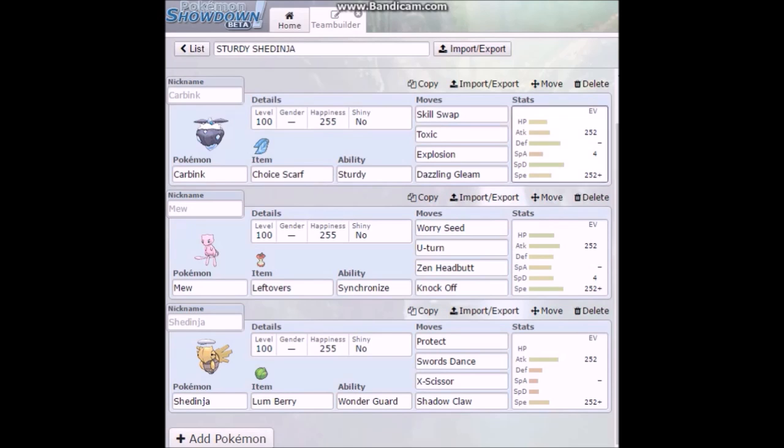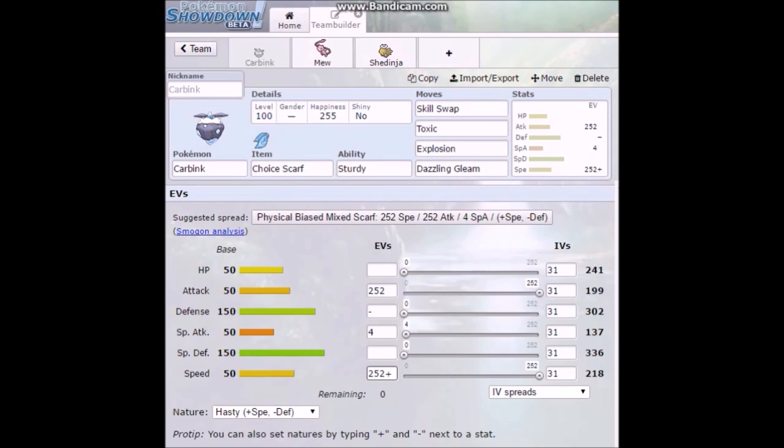Quick team breakdown. I have a Carbink, and the reason I got Carbink is because it has Sturdy and Skill Swap — I believe it's the only Pokemon that does. Given that Carbink's speed is not the best, it only has a base speed of 50, which is terrible. So I decided to give it max speed and Choice Scarf, so it moves before a lot of Pokemon after all the speed multipliers.